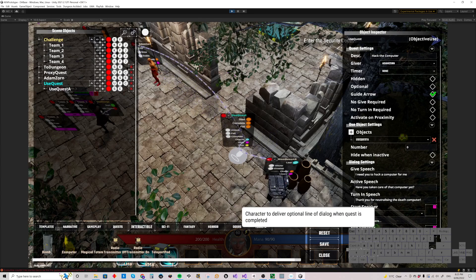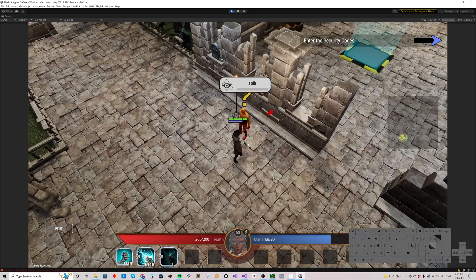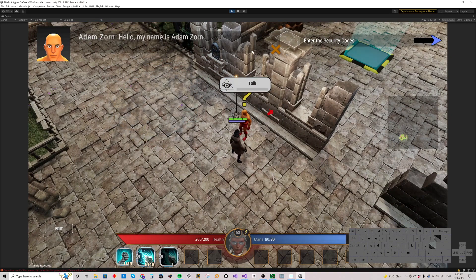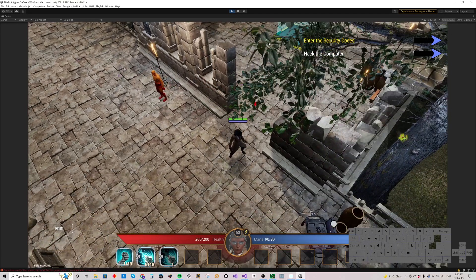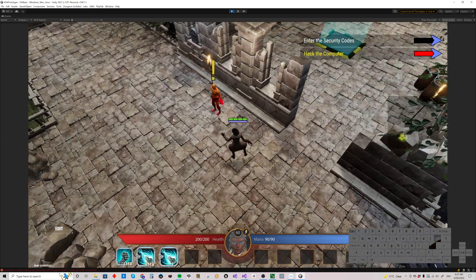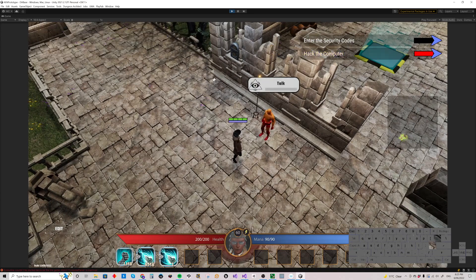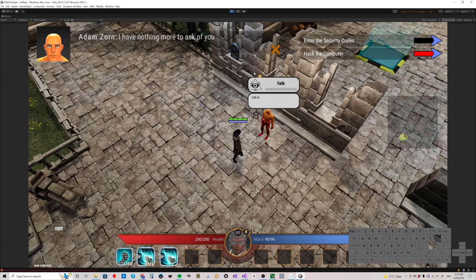You've also got the start speaker and end speaker dialogue, the same as you do for other quests. If we reset and save that, it will now read like this. Talk to him: 'Hello, my name is Adam Zorn.' We can use the X button to move through dialogue. 'I need you to hack a computer for me.' The red arrow takes us over there - go and hack it. The red arrow then takes us back to him. 'Thank you for neutralizing the death computer.' Then: 'I have nothing more to ask of you.'